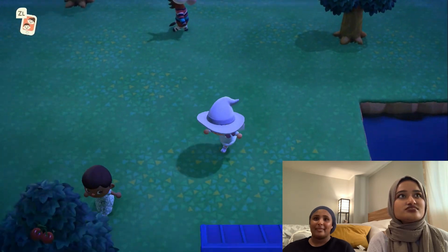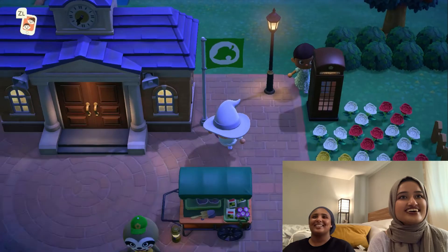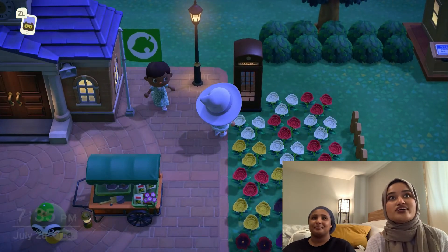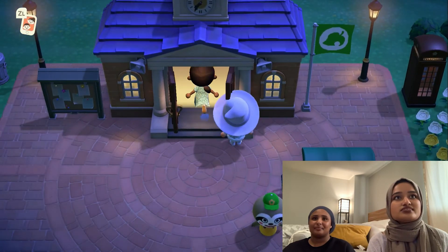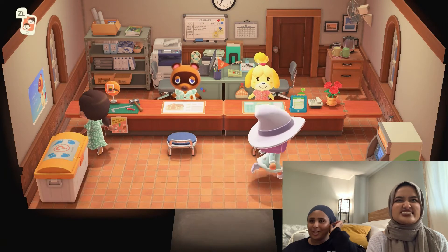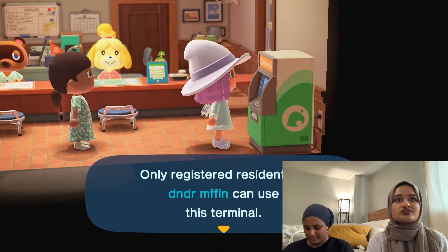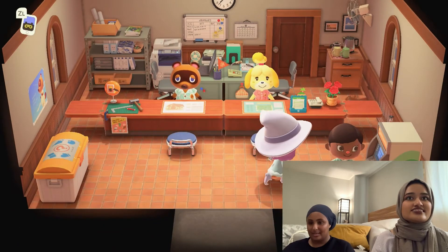Let's go to your town hall. Oh, this phone booth — I really like it. I have the white one. Let me see — I shall wait for you to go first. Isabelle and I have beef because she kept telling me I'm only at two stars. It took so long for KK Slider to come.